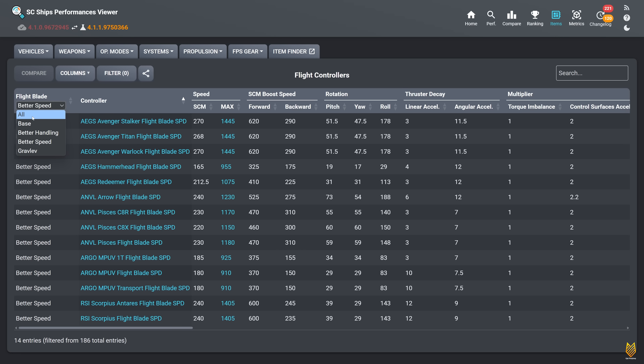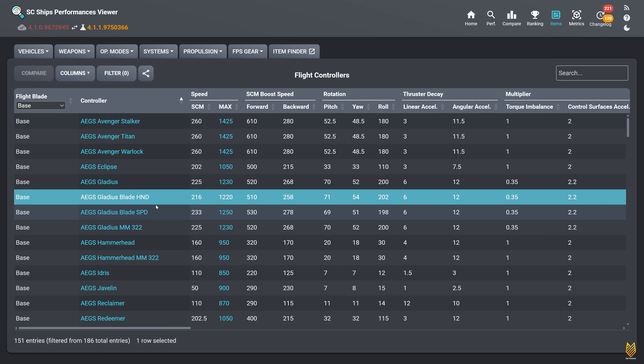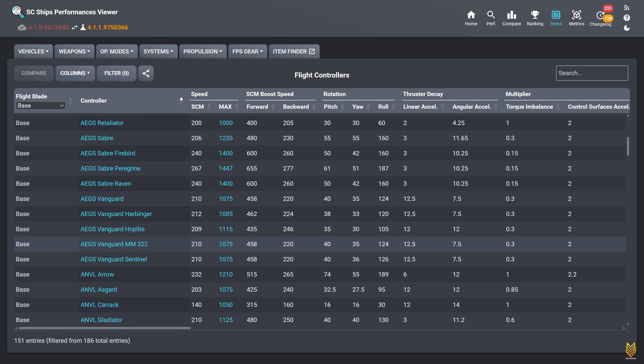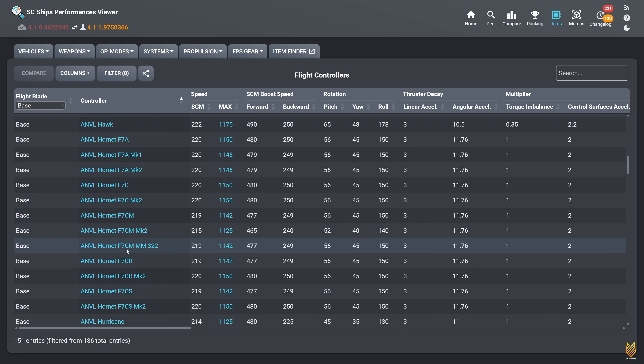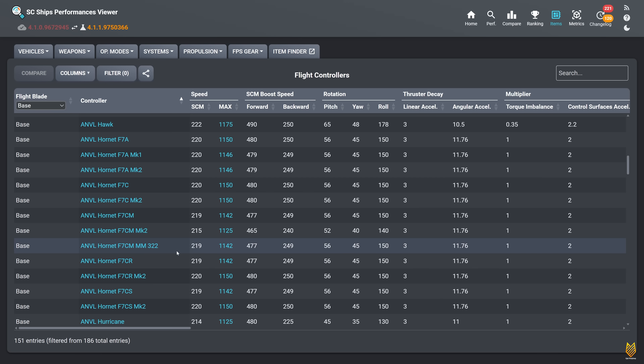If you go back to all and organize from the base section, you can also find that the Aegis Gladius — not categorized under speed or handling blade — does have handling and speed values (HND and SPD). So that's ship number eight, the Aegis Gladius. Scrolling down, you also find the Aegis Vanguard MM322 and the Hornet MM322, but their specs are exactly the same, so these are likely just base blade identifiers, not actual upgrades.